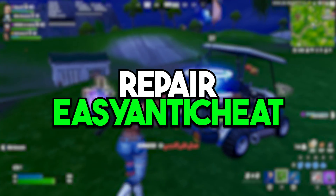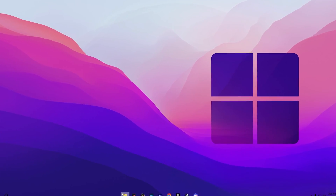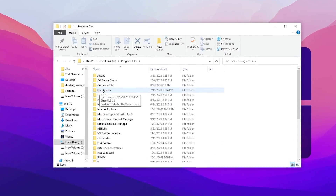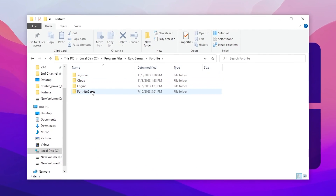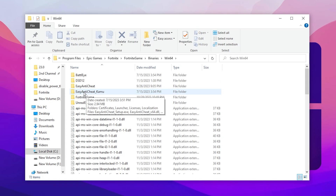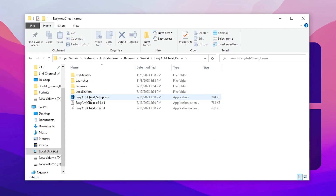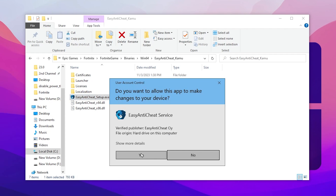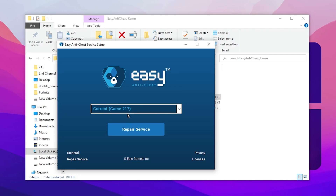In the very first step we are going to repair Easy Anti-Cheat on our PC. Open up your File Explorer, go to Local C, then Program Files, open up Epic Games, go to the Fortnite folder, then Fortnite Game, Binaries, Win64, and there you will find your Easy Anti-Cheat folder. Open up this folder and go for the EasyAntiCheat Setup.exe file, then right-click and run it as administrator.